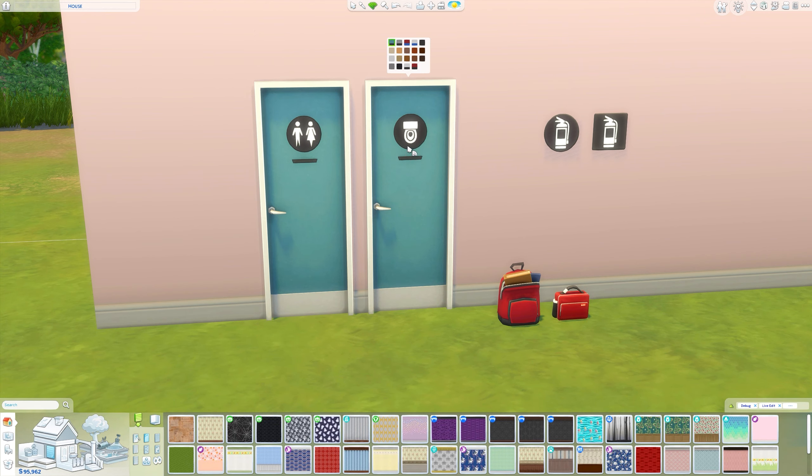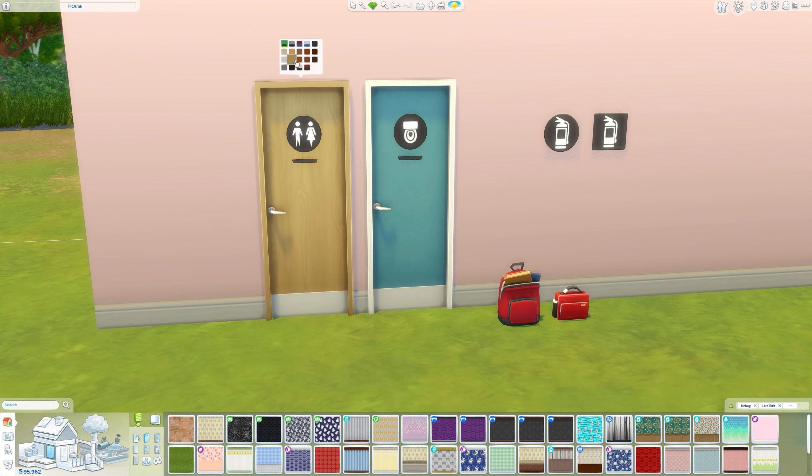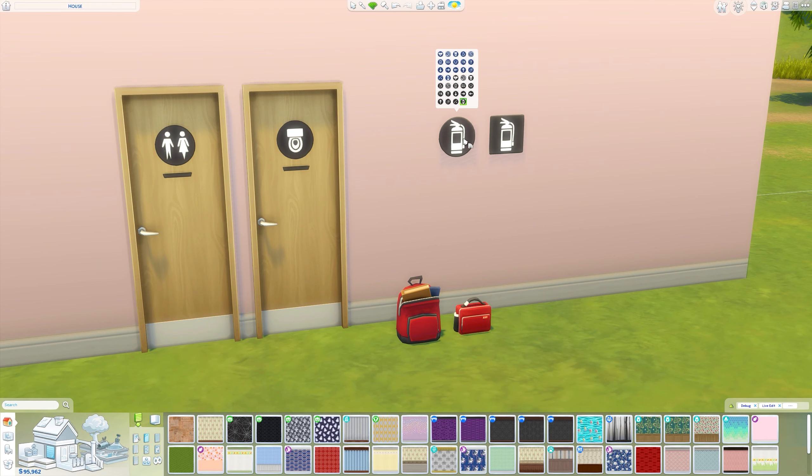This is something we already had in the base game, but they have now added the new facilities version which just has a toilet on it instead of a man and a woman. It has the exact same swatches as the other door. They basically created the same door but just changed the image on it.